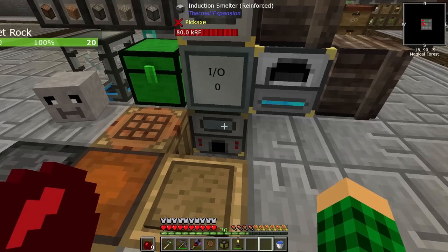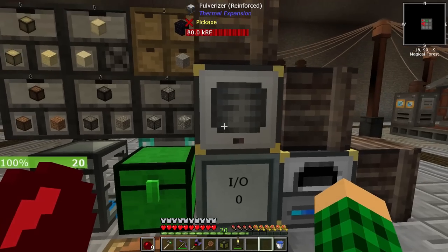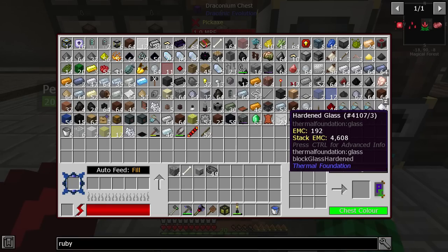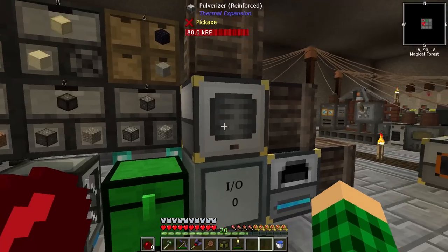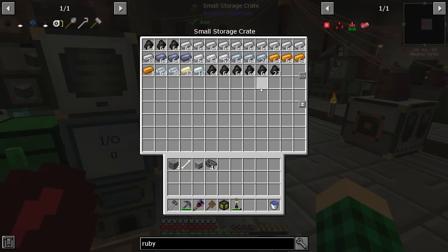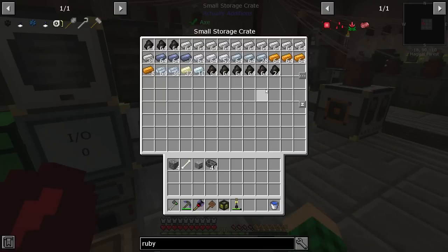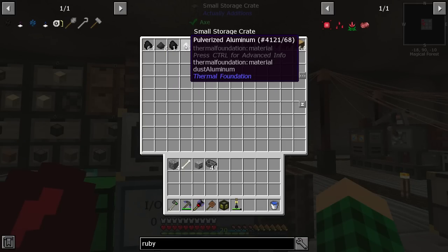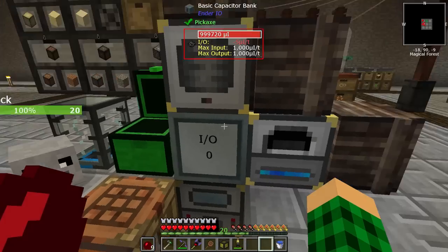I made an induction smelter. I upgraded all of my machines to the reinforced tier. With the induction smelter I made some hardened glass, which was just some pulverized obsidian and pulverized lead made through the pulverizer. I'm currently processing more oak wood into charcoal. I also processed all the ores from my sifting operations, so we have a little bit of iron now. I processed some coal and some aluminum here that got left over, so we can toss this in to get smelted.